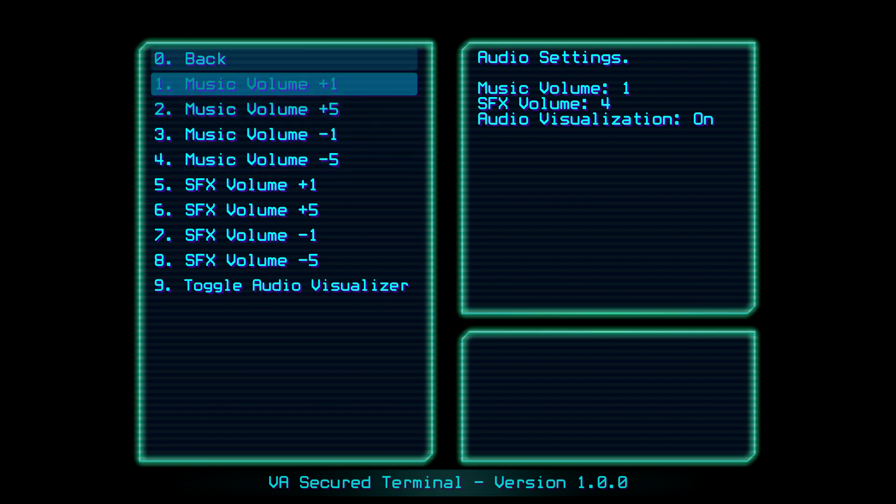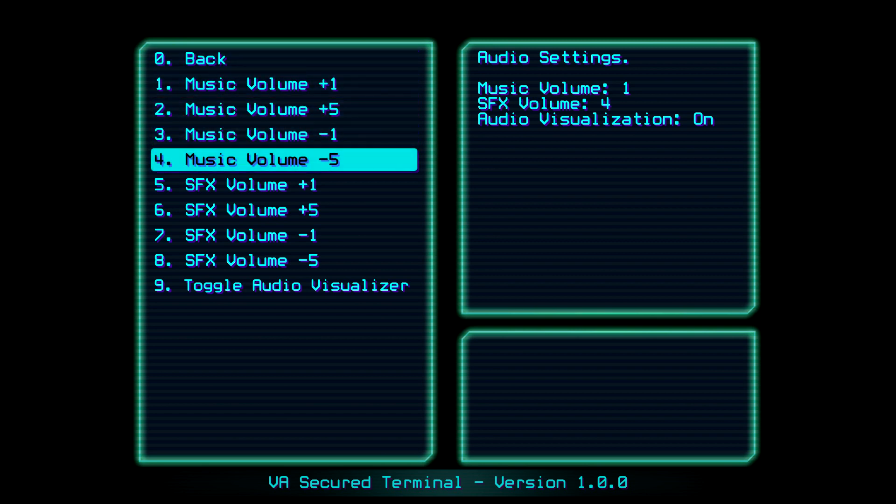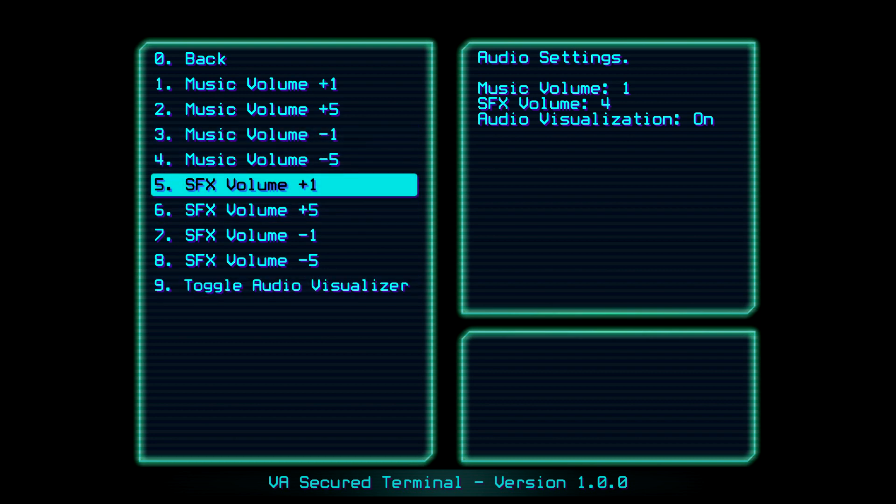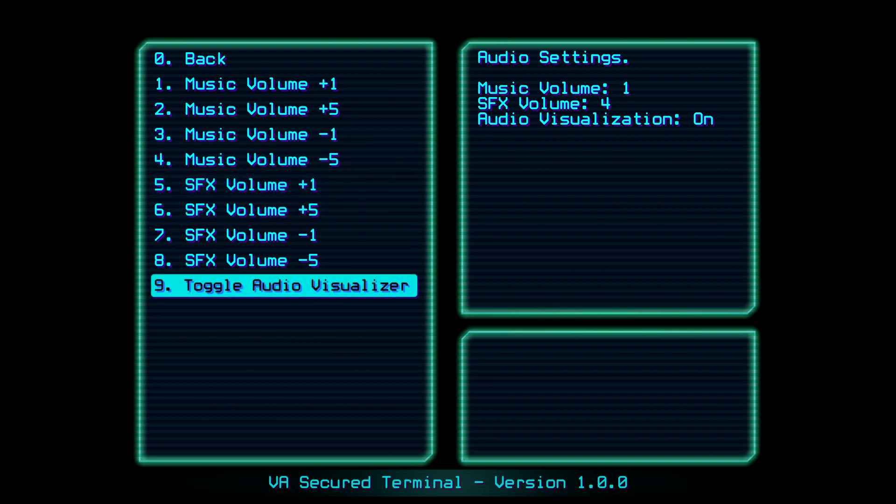Music volume also has this weird menu structure — plus 1, plus 5, minus 1, minus 5. I do not understand why you would do this; it is bad UI design. Please implement a slider or drop-down instead. What I do like is the audio visualizer, which is a nice addition and really brings the audio — definitely the game's strongest suit — to the forefront.